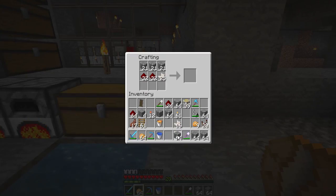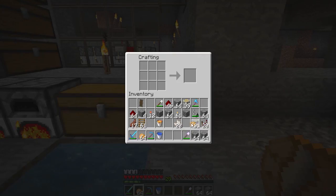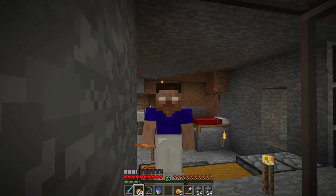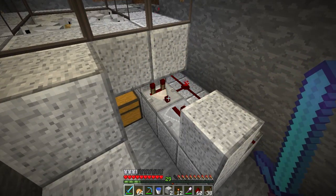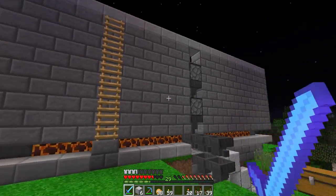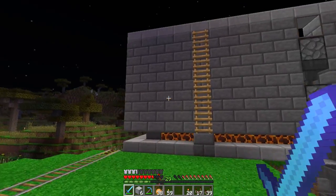I want to do something else. Haha — we have observer blocks now guys. We have observers and we have comparators and we will become very powerful with this. No more permanent clocks for you. And you will get an item sorter — and it's not just any item sorter. Let me update you guys on a few changes that I just made to the iron farm.